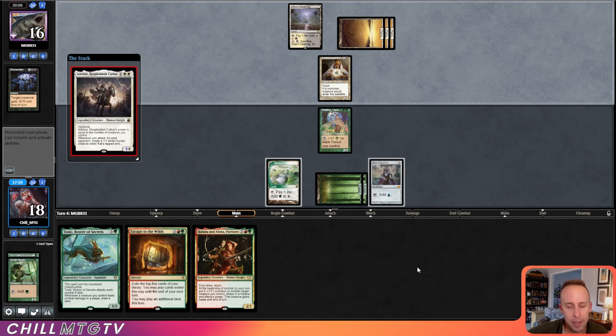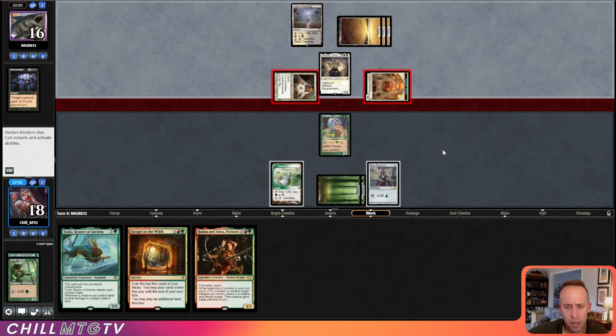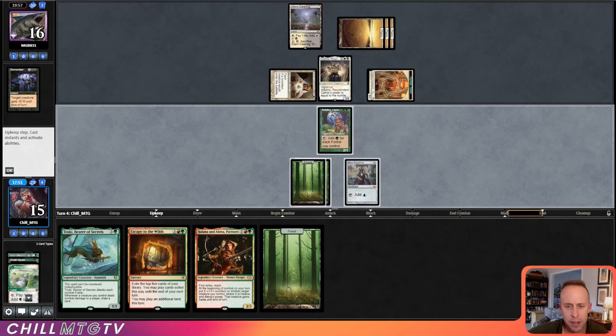Game 3 is just really disgusting. Our opponent plays Adanto Vanguard, triggers it — we're not going to block. Now we're behind. I do like sacking the Canopy because Rafellos offers so much mana.